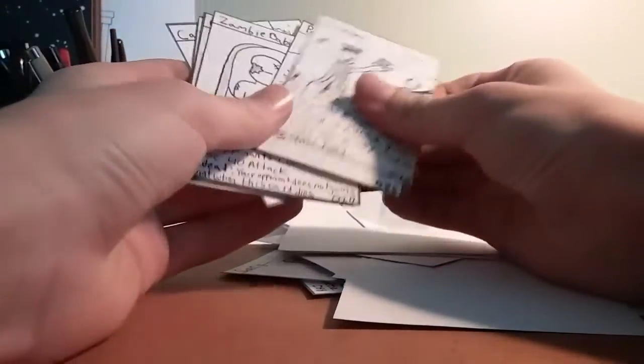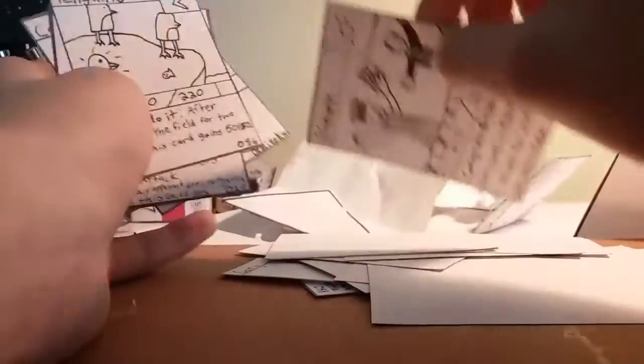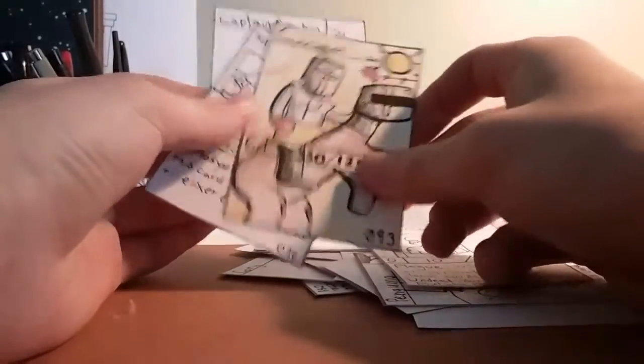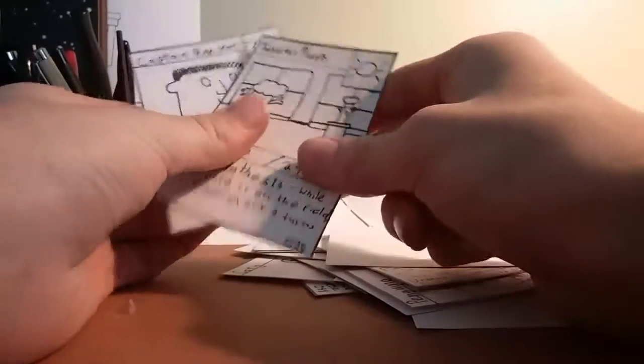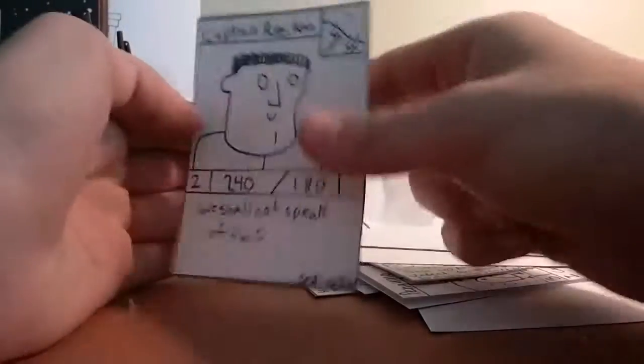Graduate. Penguino. Zombie Baby. Oh my god — Camel! I got the life one! What a lucky man. And this seems kind of staged, but it actually isn't — I did like 20 minutes of shuffling for this. Tabletop Lance. And Captain Rican — the best card in the game.